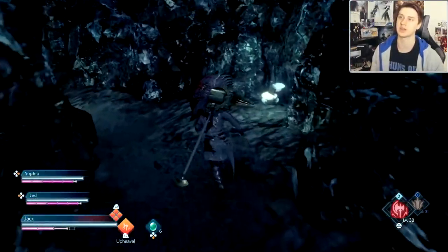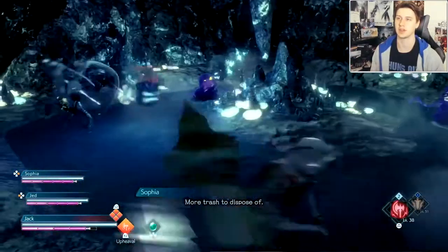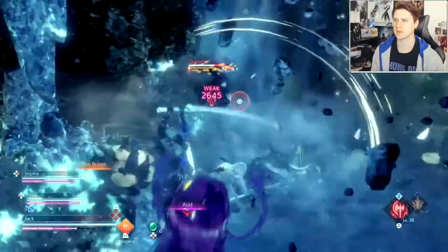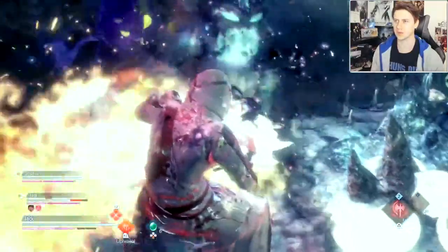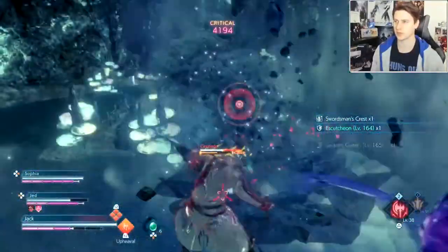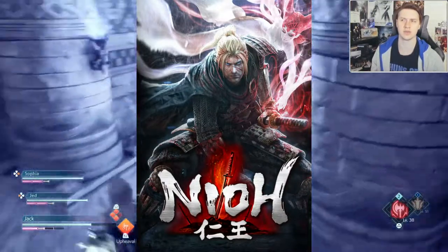I'll be going over four main aspects of the game: gameplay, music, story, and quality. In terms of gameplay, Stranger of Paradise is an action RPG developed by both Square Enix and Team Ninja. If the game's style looks a bit familiar, it was the same studio that made Nioh, a samurai yokai-themed Souls genre game with extreme difficulty.